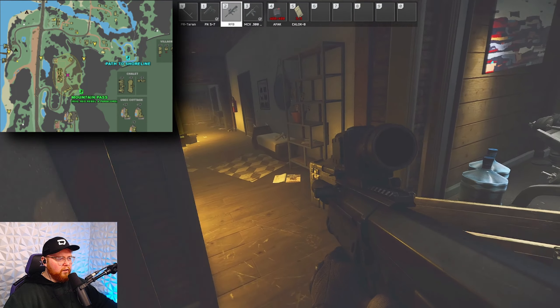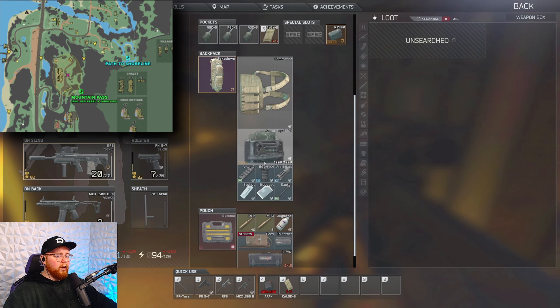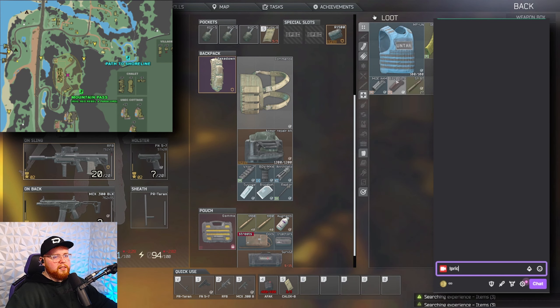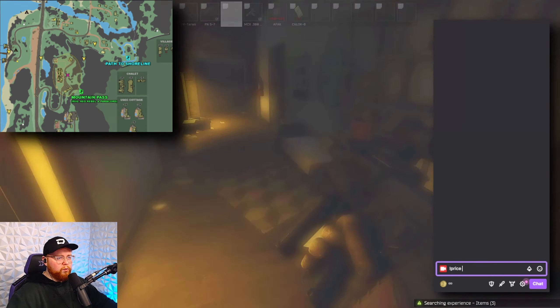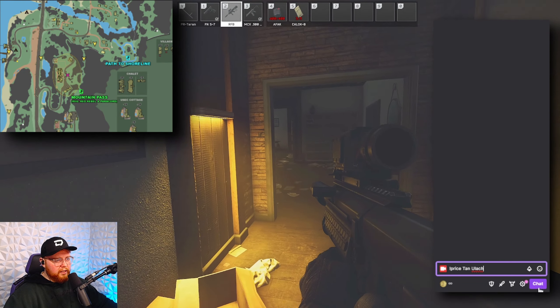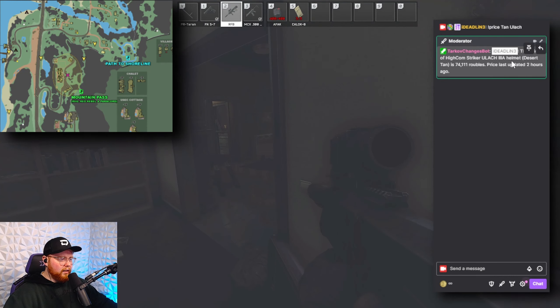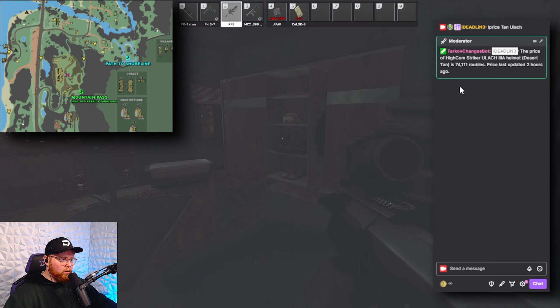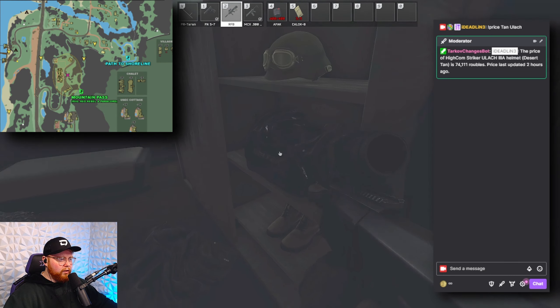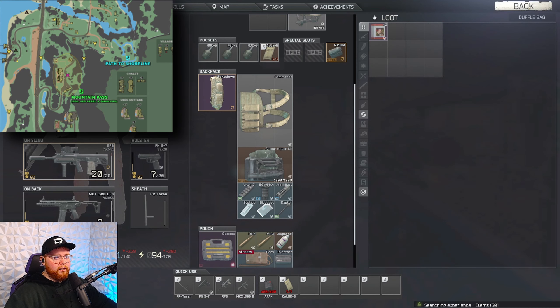If you do want to check out some prices mid-raid, you can always enter my chat — exclamation point price, space, and the name of the item — and the bot in the chat will tell you the price on the spot. Otherwise you can look at Tarkov Wiki, which I'll link down below. It has been a great help to me when I was learning the game and continues to be.